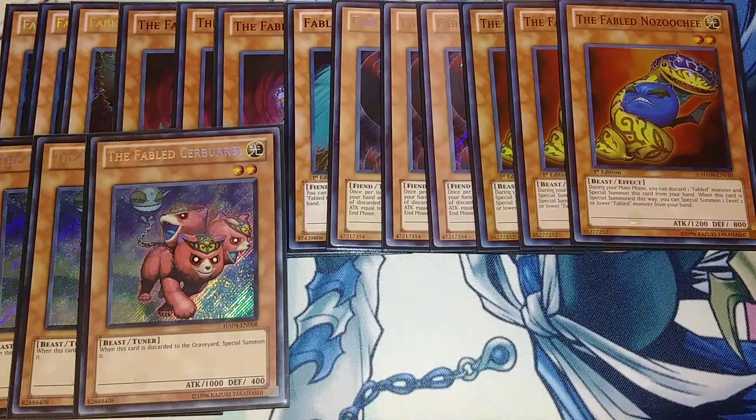Speaking of triggering discard effects, we also play three copies of Cerberus. Cerberus is really good because when this card is discarded to the graveyard, you special summon it. So if you use the effect of Fabled Raven or Fabled Nozuchi, you instantly get this card special summoned to your side of the field, and it's a tuner monster which helps with your synchro plays.